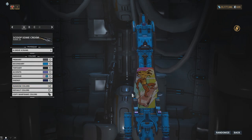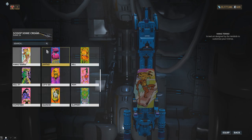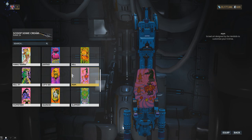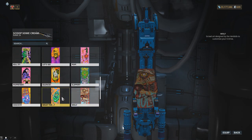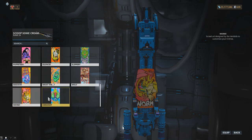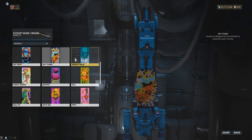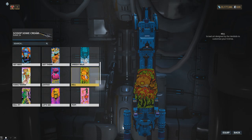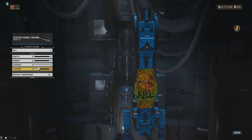This screen also allows you to equip a K-Drive scroll to the bottom of your K-Drive and adjust its width, height, and offsets. K-Drive scrolls can be acquired via the Market through packs, and at the moment of recording there are 4 packs with each containing 4 scrolls. These packs cost 125 Platinum each. DE has also added scrolls to Nightwave series as well as promotions from Twitch drops and anniversary events.